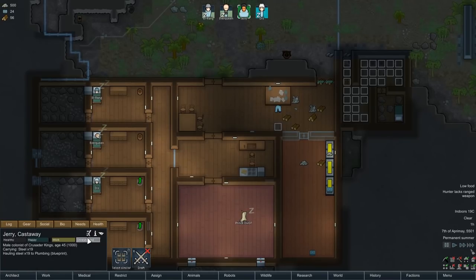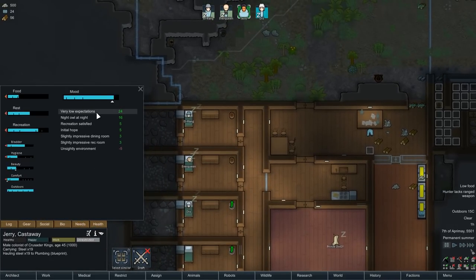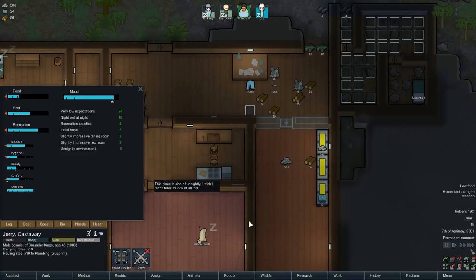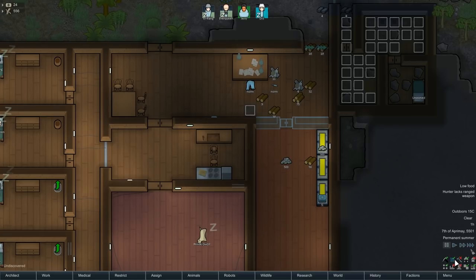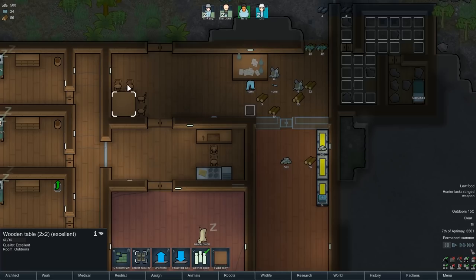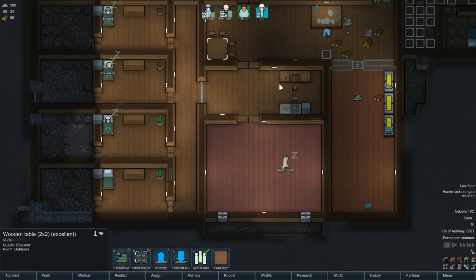Look at how happy he is building this base. Needs: very low expectations plus 24, night owl at night plus 16, recreation satisfied, slightly impressive dining room - oh! We've done it - slightly impressive dining room and rec room. What is a rec room? I've got to find out what room they're actually referring to there. Room outdoors - okay I guess it's not that one.